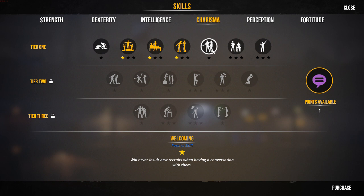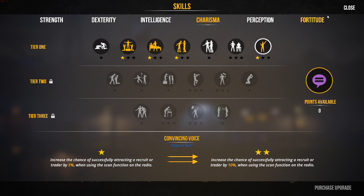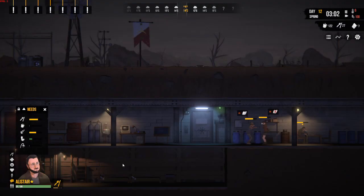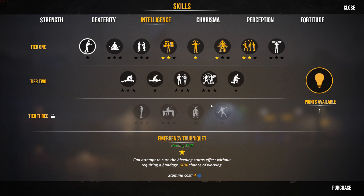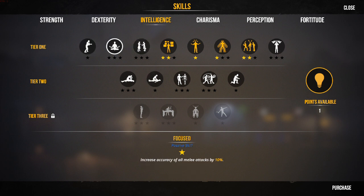We've got: Welcoming — never insult a new recruit; Production Manager — generate 10% more resources; and Convincing Voice — increase the chance of successfully attracting a recruit or trader by 5% when using the scan function on the radio. That's worthwhile, because as you've seen we've done lots of radio scans and nine times out of ten you get no response and no trader turning up.